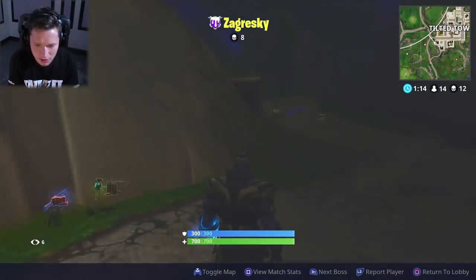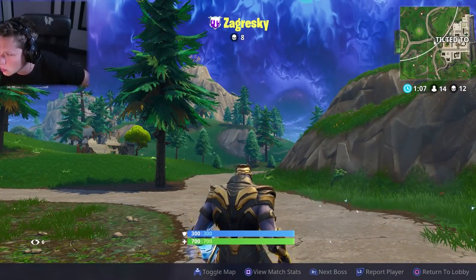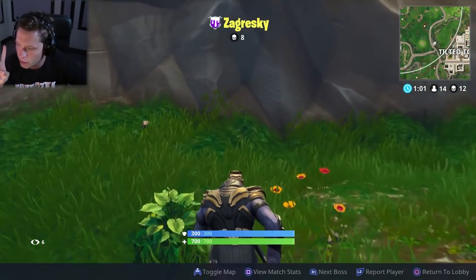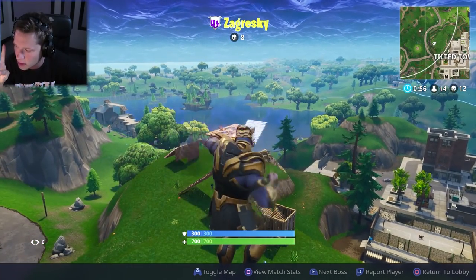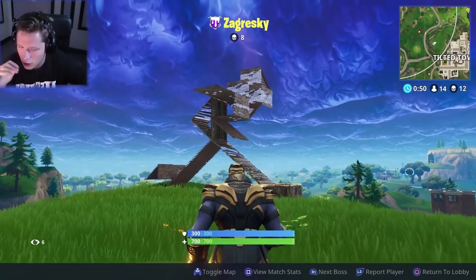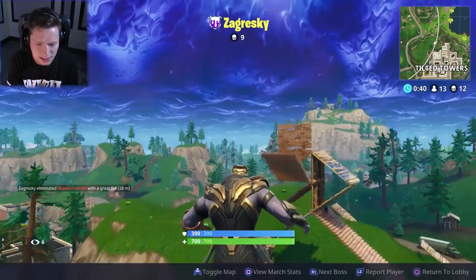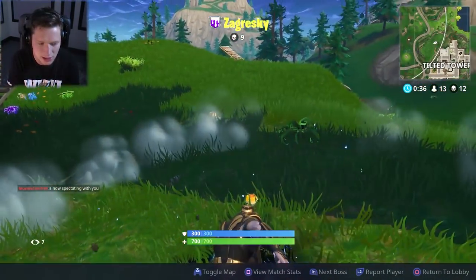I can't believe I didn't think of using the charge punch. I think he has a fourth attack too. Ability one is a mighty punch that knocks enemies back and destroys structures. Ability two: Thanos flies towards the ground hitting an area for knockback and damage. Ability three harnesses energy for power zone fire blasts that deal damage over time. Ability four is a super jump that can vault Thanos over the largest obstructions. That's what we weren't using — the only ability we missed.